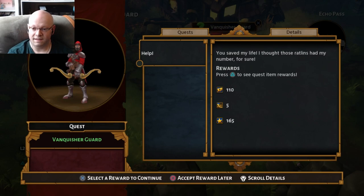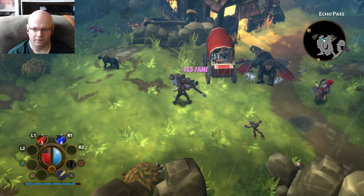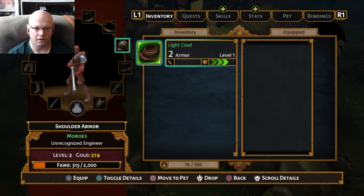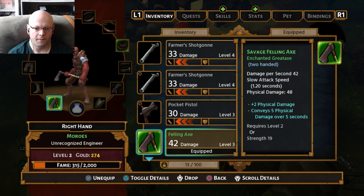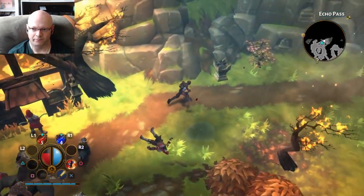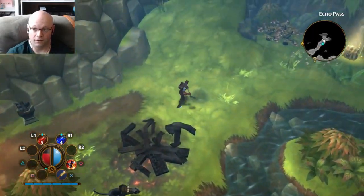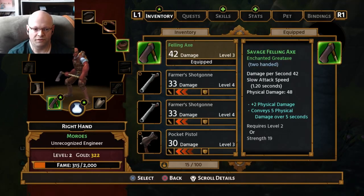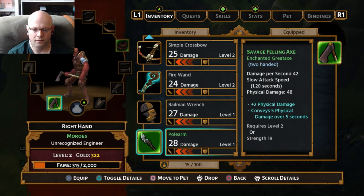State your business. Press to see the quest rewards - Recruit Cannon, Felling Axe. What do I get to select there? I'm so confused. Did I just unequip? Oh okay. So we've got the Felling Axe - forty-two, thirty-three. Hole Arm. You can move to pet - that's where you can move to pet. The Fire Wand I want to try. I already have one of those.